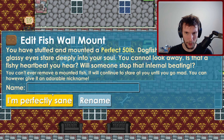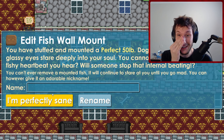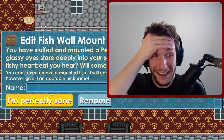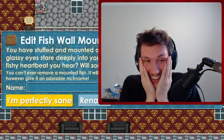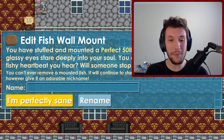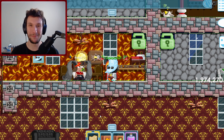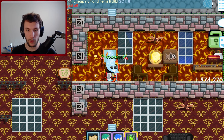You've stuffed and mounted a perfect 50-pound dogfish on this plaque. Its glassy eyes stare deeply into your soul — you cannot look away. Is that a fishy heartbeat you hear? Will someone stop that infernal beating? That's horrible. Oh my word. You can't ever remove mounted fish — it will continue to stare at you until you go mad. You can, however, give it an adorable nickname. What are we going to name the fish? So far I'm kind of failing to make a specifically space-themed room, but I'm okay with that actually. What's this? Star fuel — can you place this? No, it's a consumable. That would look really cool if I could place it.